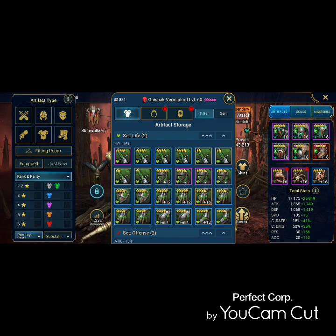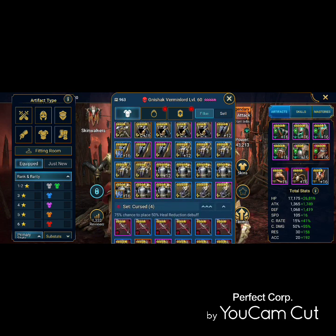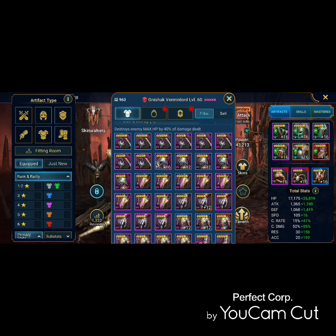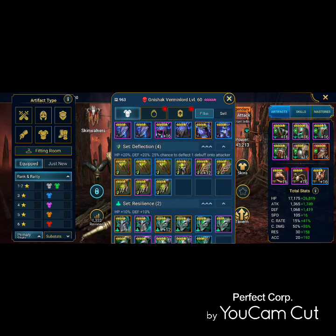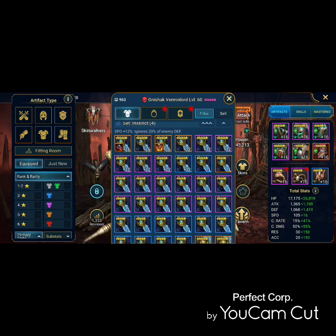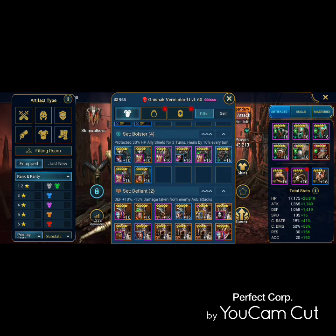I do have some Bolster pieces — I wish I had more. We'll scroll down to show the pieces I have. I have a piece on my Ronda and a few other pieces on some other champions, and it makes them strong. It really does help.